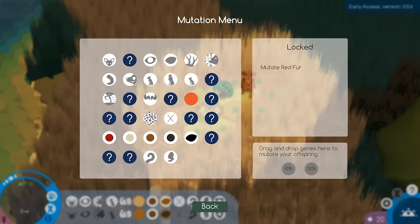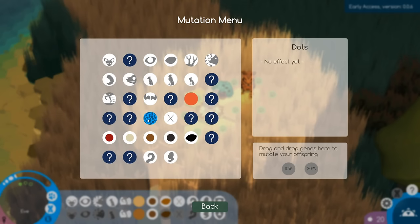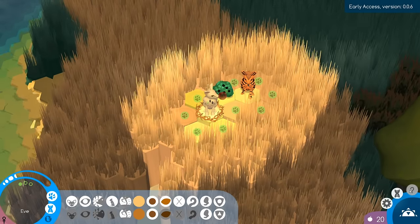Here's the mutation menu — drag and drop genes here to mutate your offspring. Eve is pregnant. We can give dots? There's a 10% and 30% chance. We're going to have to figure out how all this works. It looks like we're just diving right in.